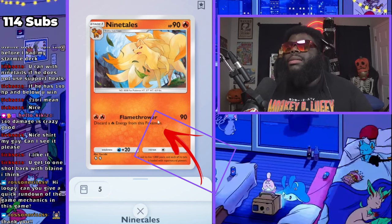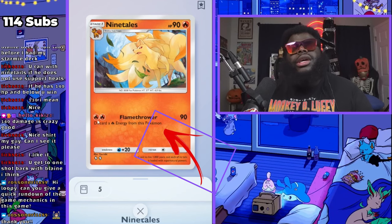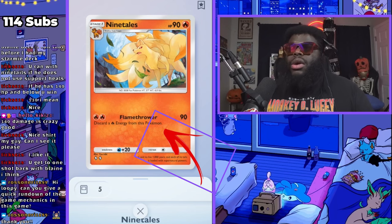Fire type. Flamethrower — it tells you to discard energy from this Pokemon. So it's going to discard a fire energy. Basically, you're burning energy to deal more damage. It does 90 damage, weakness to water. Needs one energy to retreat.